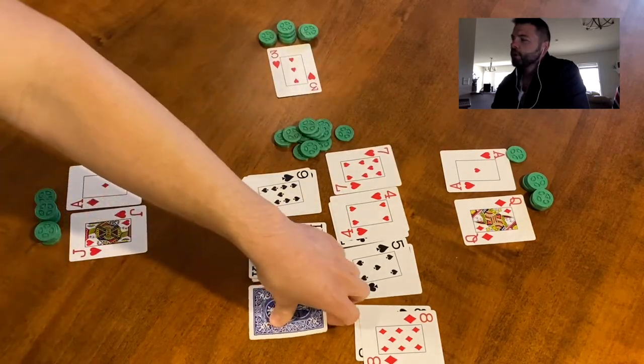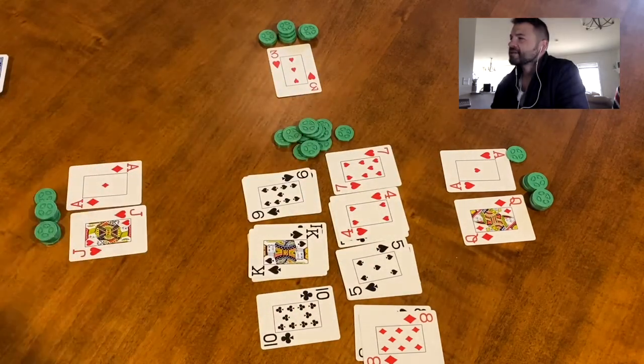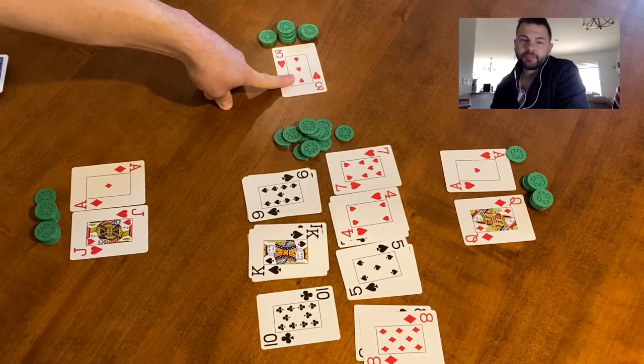We have one more card to flip up and there are a couple things that could happen here. It's a ten and nobody has a ten, which means we go to a showdown. We need to determine who has the highest hand and who has the lowest hand — those two players will split the pot.